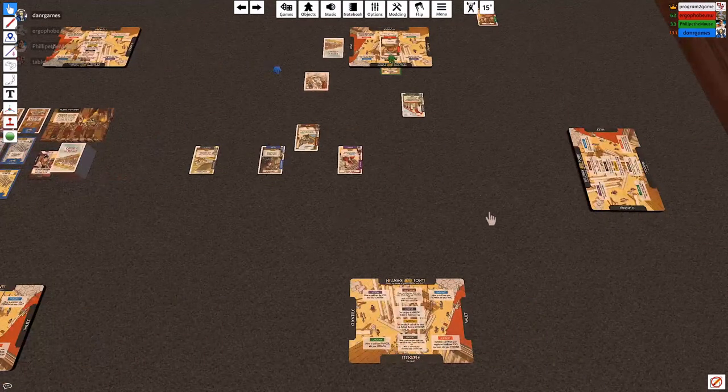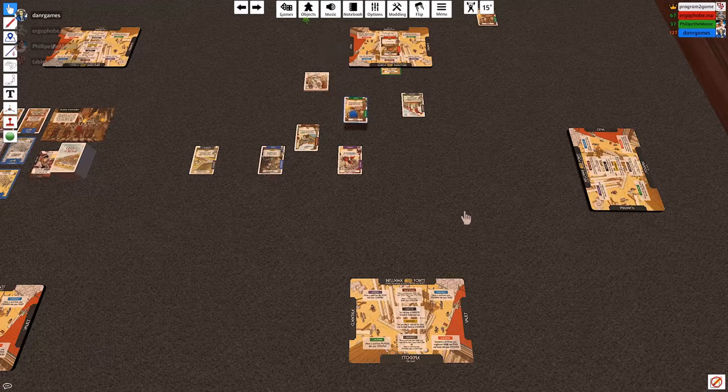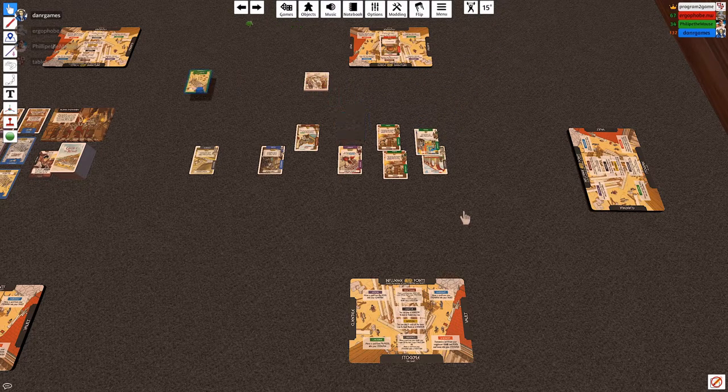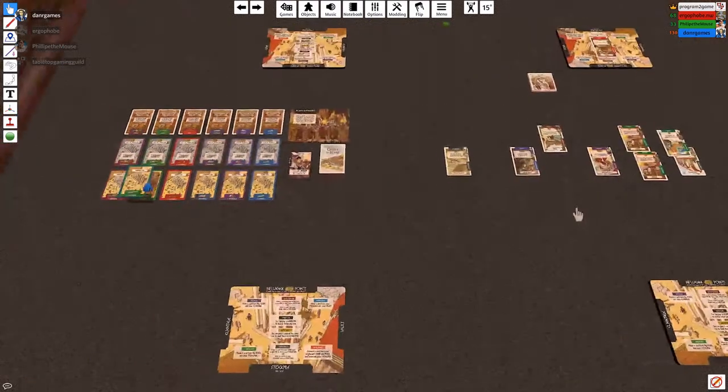One final note that I always make when teaching this game: this game is sort of known for its crazy combos. So if you see two buildings and it looks like they do something broken, they probably do.